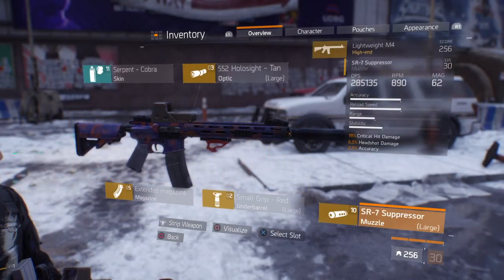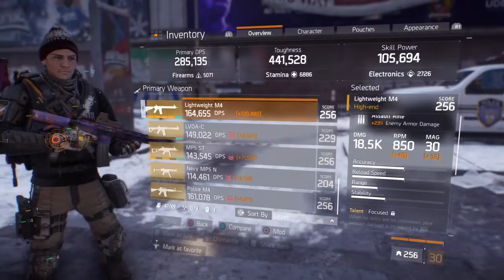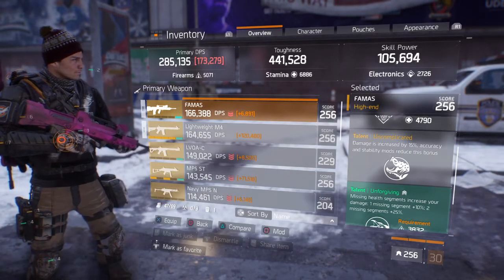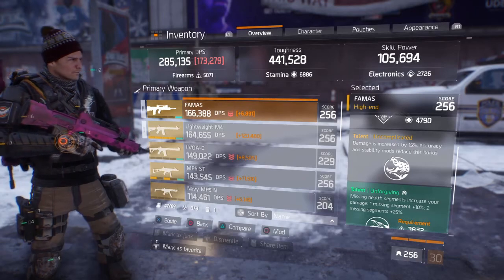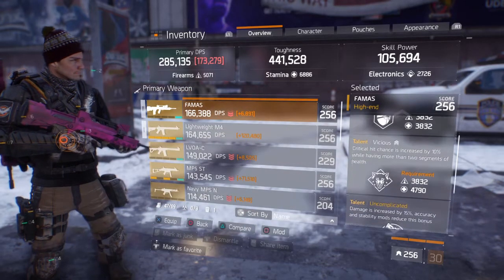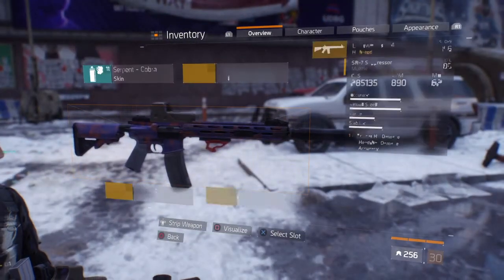One thing with mods: if you use the Police M4 you'll need a stability mod because it's harder to handle. With the Lightweight M4 you don't need a stability mod because it already handles well. The Uncomplicated talent increases damage by 15%, but accuracy and stability mods reduce that bonus. So with the Lightweight M4 you get the full 15% damage bonus, whereas with the Lavoie or Police M4 you'd need a stability mod which reduces that percentage — another reason I prefer the Lightweight M4.